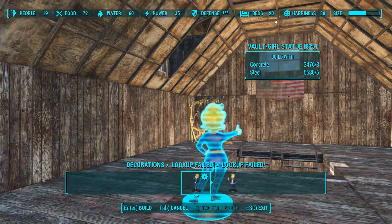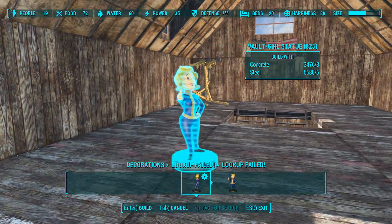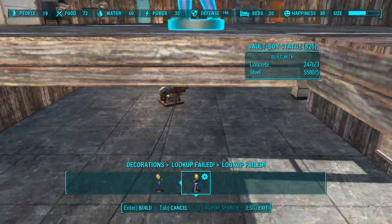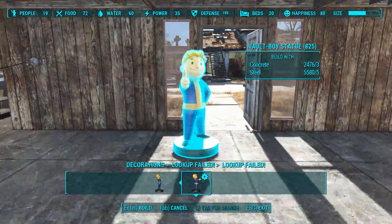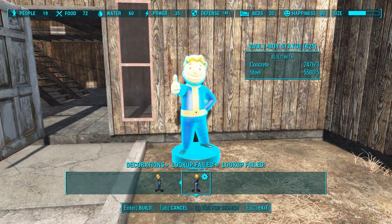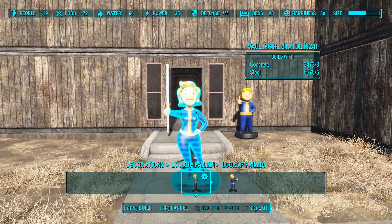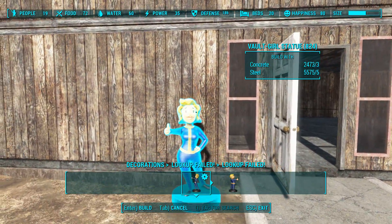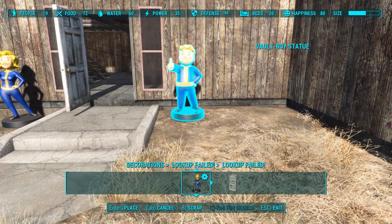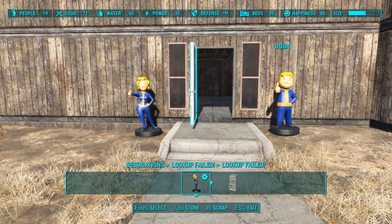I think these are a touch overused, but they do add a nice splash of color. The Vault Boy and the Vault Girl — maybe I could put that out front, since you know, Vault 111 and my character's background. It's a personalized touch, don't you think? A little silly, but still.